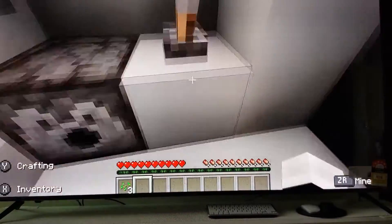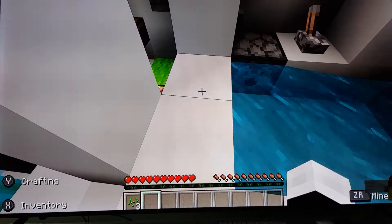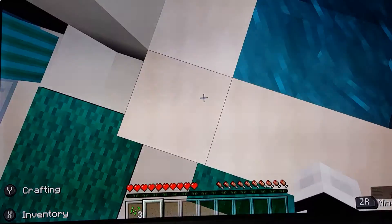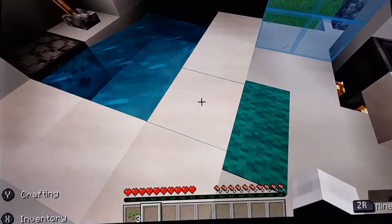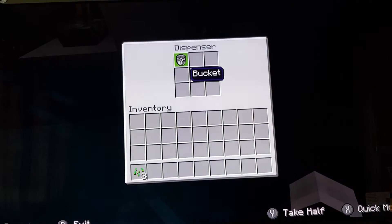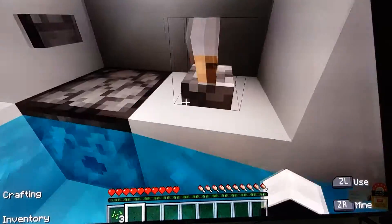Ooh, look at this — a little bathtub. I want to take a shower. It's automatic! So if you want to make this bathtub, you need some white quartz stairs. Fill up the area on the left side — you need three of them — and on the bottom side you need about three again. You also have to get a dispenser and a bucket full of water to activate it. When you're done taking a shower, shut it off.